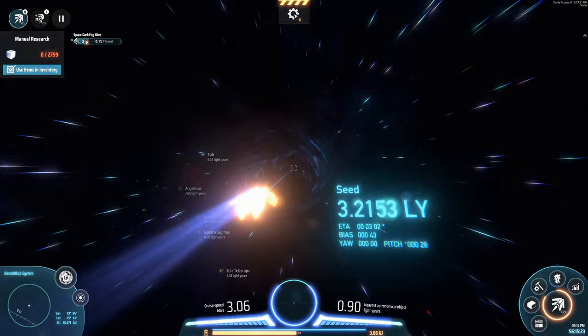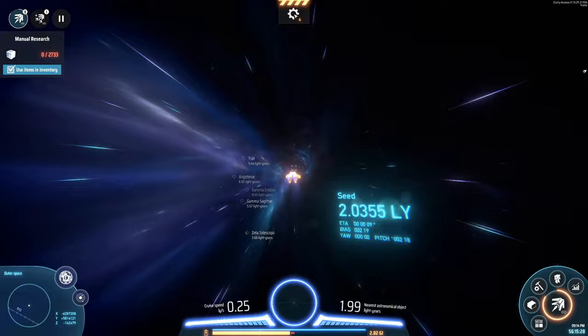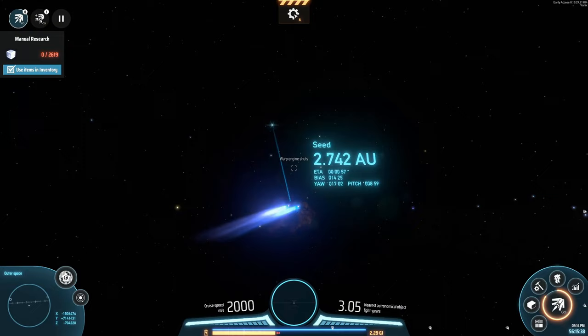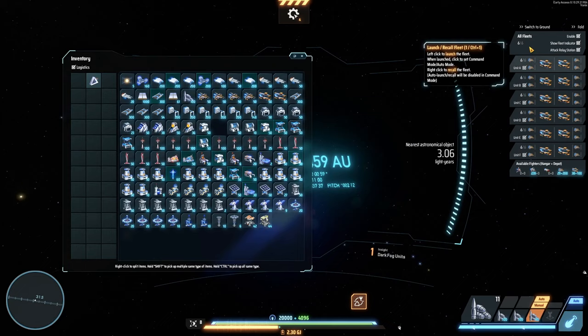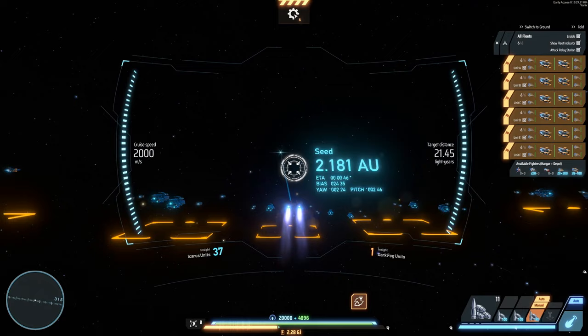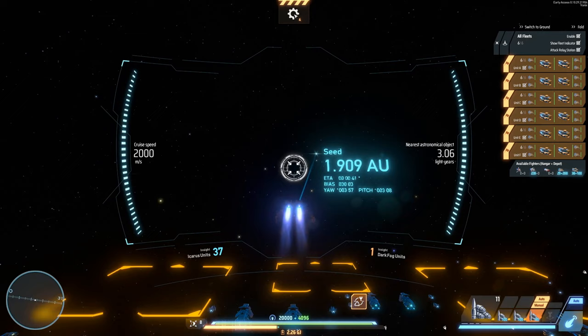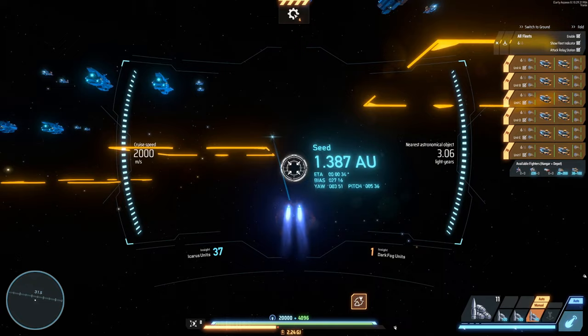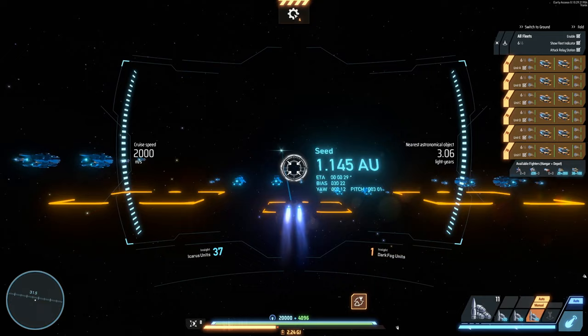I'll intercept this guy over here. Just intercept it - that way we don't have to deal with it later. So yeah, this is how you deploy your fleets manually. Like in the previous play session I was trying to click these buttons or these checkboxes, trying to figure out why it wouldn't deploy. But that's basically how you do it.